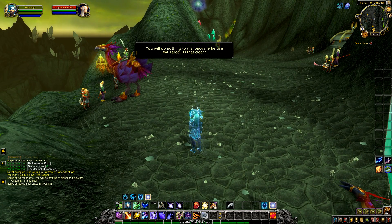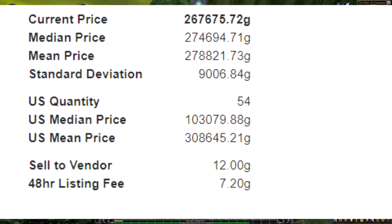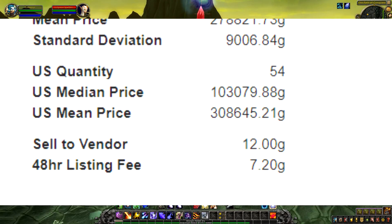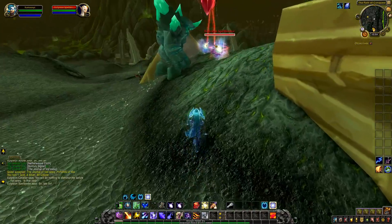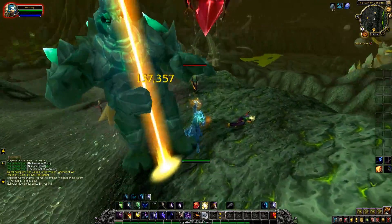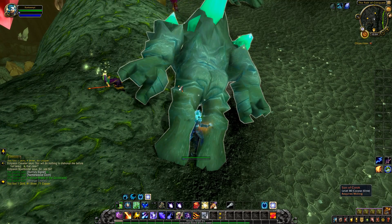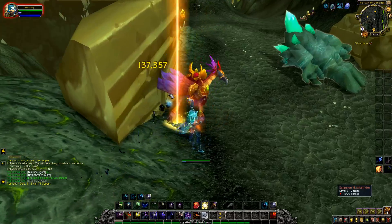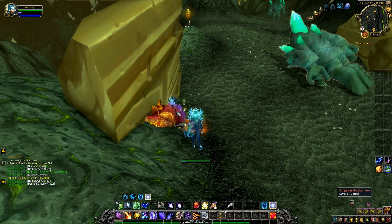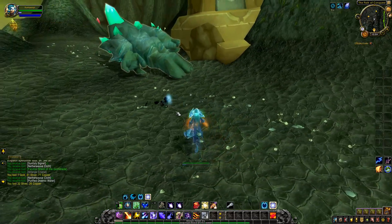The item we're farming for is called the Bracers of the Green Fortress — and these are plans, not the item itself. The reason we're farming the plans is because anybody who knows anything about World of Warcraft knows that plans sell way better than anything else. People use the plans to make transmog items and then sell those transmog items on the auction house.